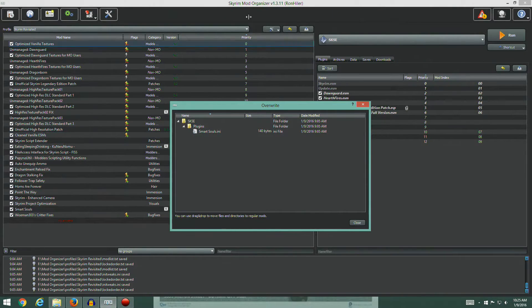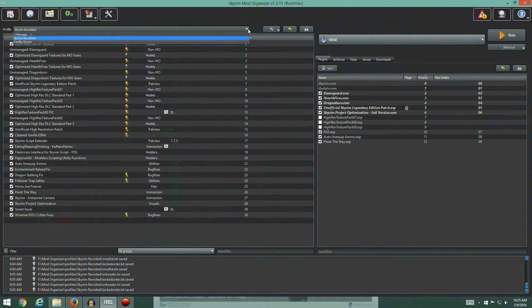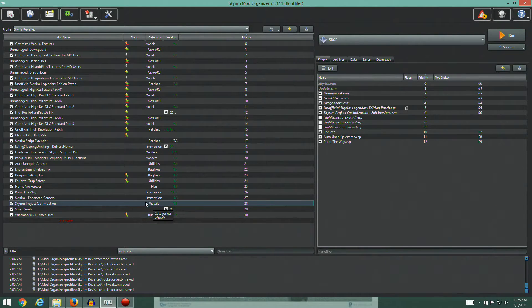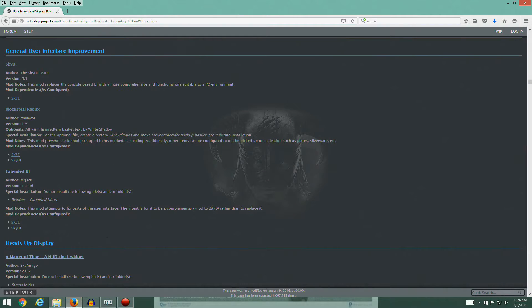Every once in a while we'll get stuff in the overwrite folder and we'll take care of that at the end. What's happening is anything in overwrite would apply to everything independent of the profile, and you don't really want that. That's what this error is — there are files in your overwrite mod. We'll take care of that at the very end all at once. Let's go to our webpage and continue on.